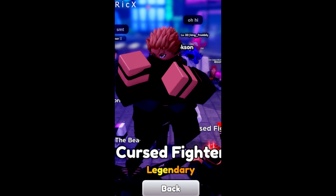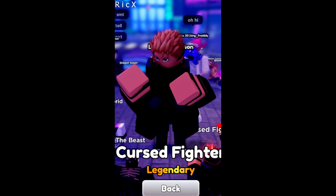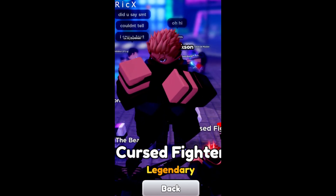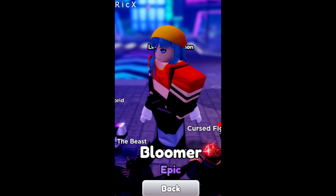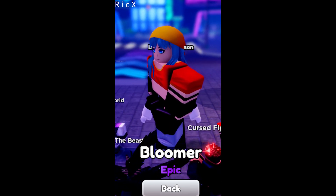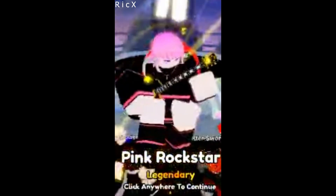Number three, Sukuna — this guy's buff is OP, he makes all the enemies take extra damage and it's super meta and great for new players and infinite mode. Number four, we got Balma — she is a great money unit especially for new players and is way cheaper than Pink Rockstar.